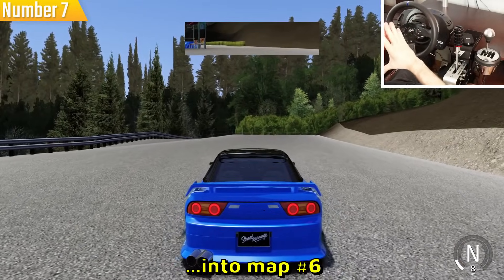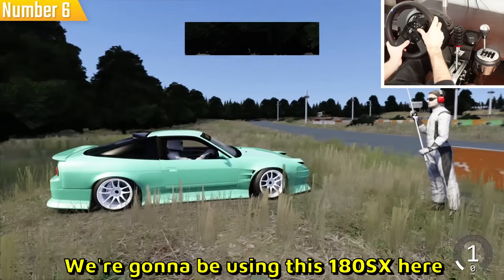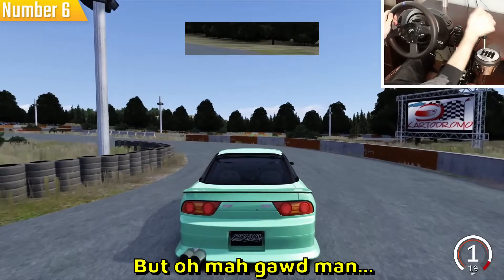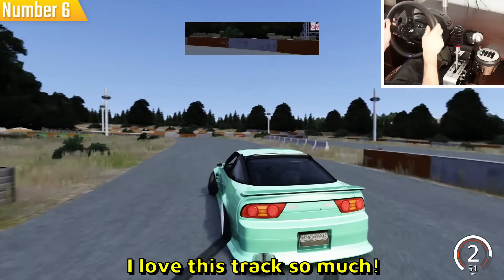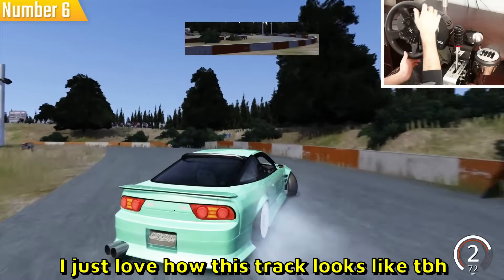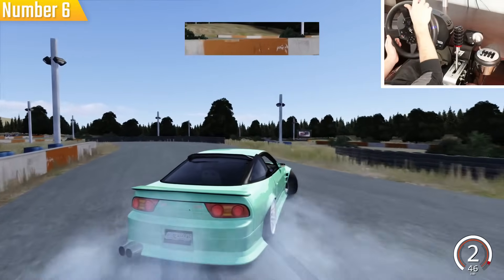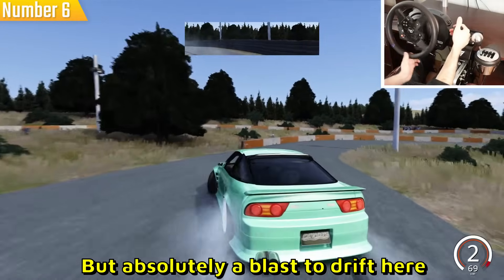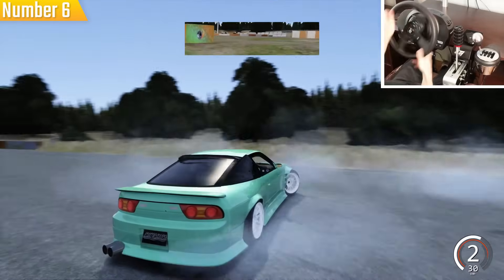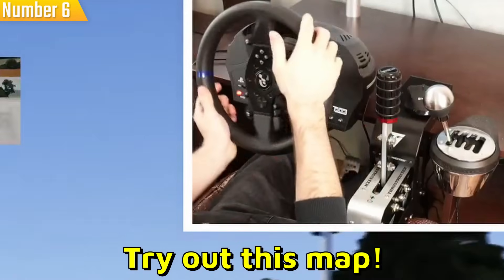Map number six is Partodromo Drift Mania. The pits are on the grass which is kind of weird. When you do the whole track clean it's so rewarding — I just love how this track looks. You gotta keep your revs up through a very slow corner but it's absolutely a blast to drift. Little 360 attempt there — try out this map, you won't regret it.